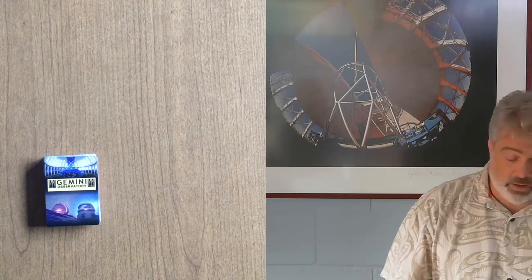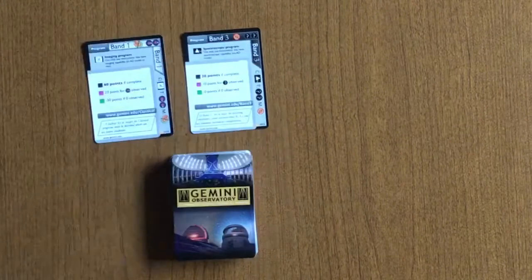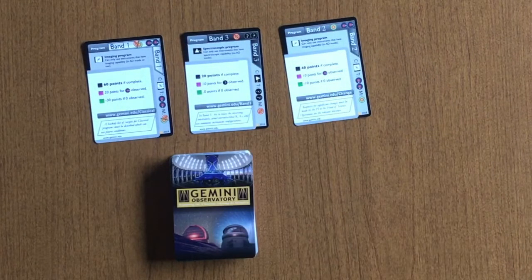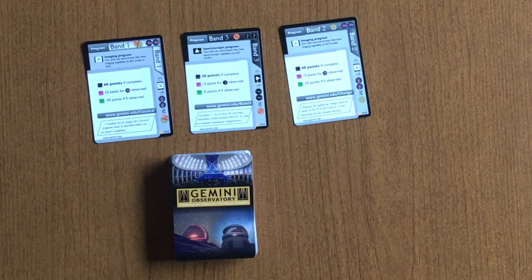The last deck in the Gemini Card Game is the player deck. The player deck consists of several different types of cards. The first one is called the program card. The program card comes in three different bands: Band 1, Band 2, and Band 3. These have a variety of designators on them, which you can tell by the icons.